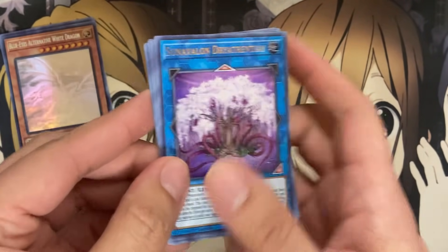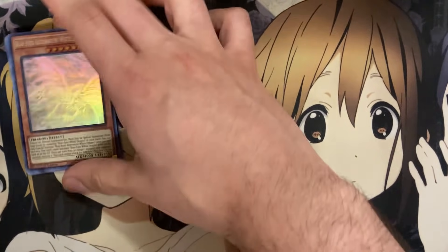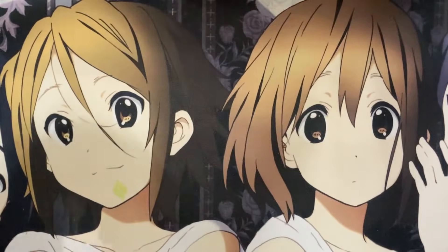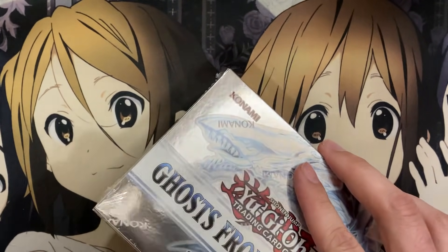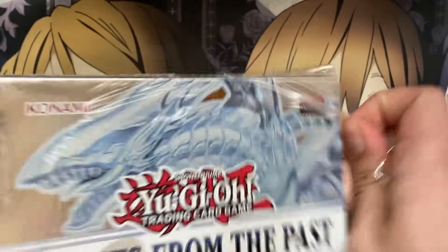Last pack from this box: Sun Avalon Dryas Entria — I might have pronounced that wrong, but I don't care because this pull made it all worth it. Very, very nice. I wasn't even nervous yet because we still had plenty of boxes to open, and we got that awesome pull. That was great!